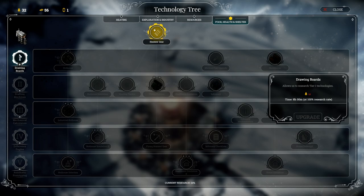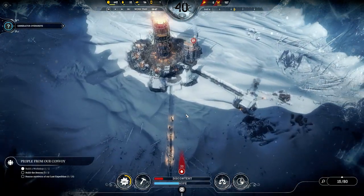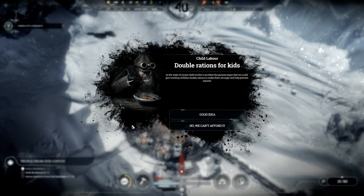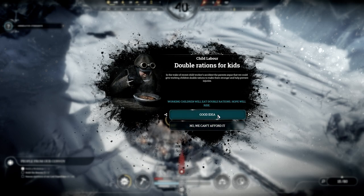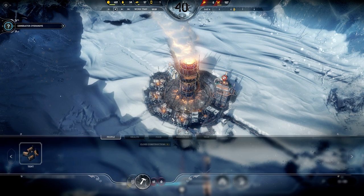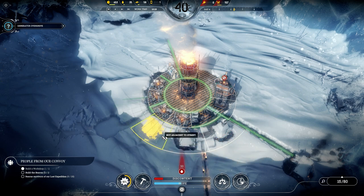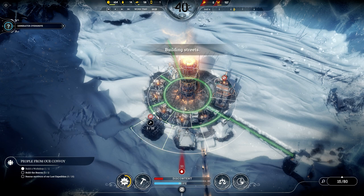I'll have to upgrade the drawing boards in a little bit. There's a prompt — double the rations for kids, make them strong and help prevent injuries. Let's do that — I don't want sick children. I'm going to try and build another food hut here, just enough to reach.